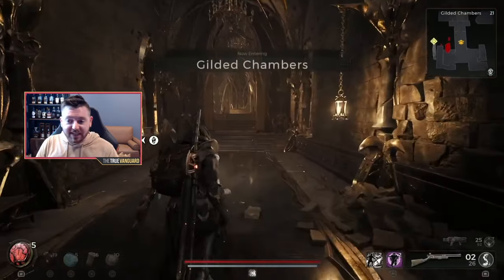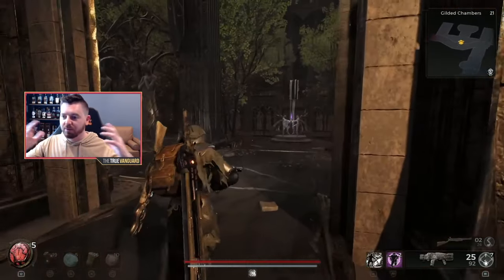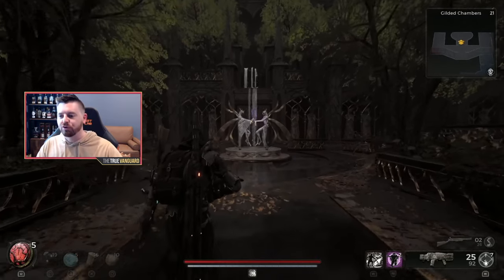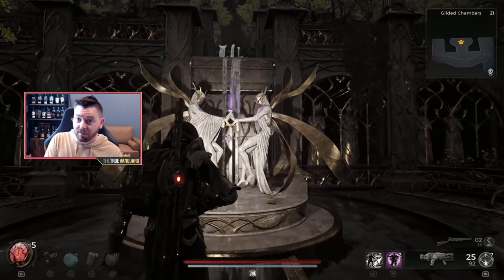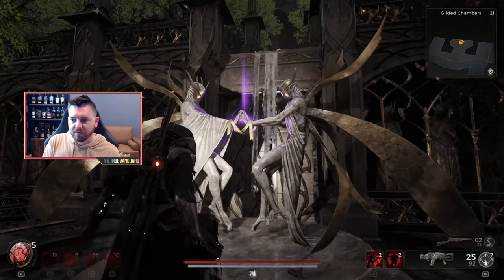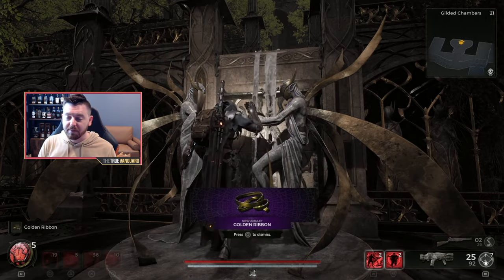Then I'm gonna turn around and go right back into the dungeon and make my way back down to that statue. When I do, you're gonna see there's a glowing purple item there. All you have to do is leave and come back and the item transforms. It can be one of two things: the silver ribbon or the golden ribbon. This time I got the golden ribbon.